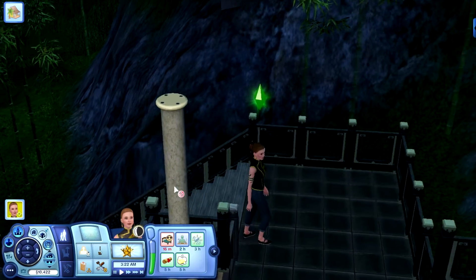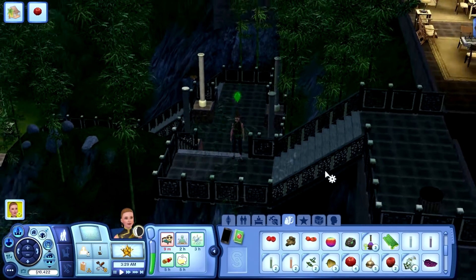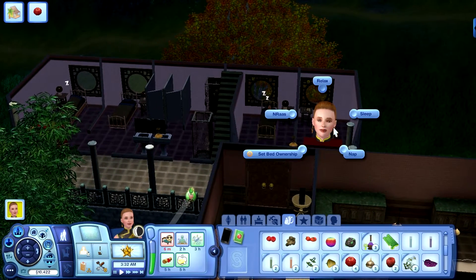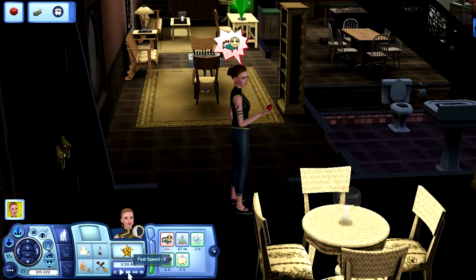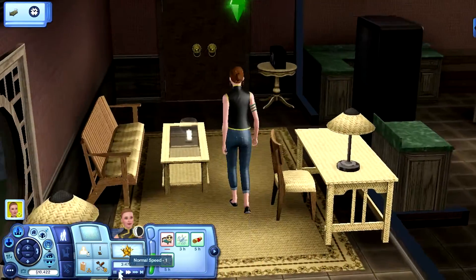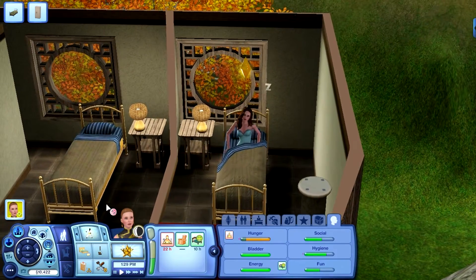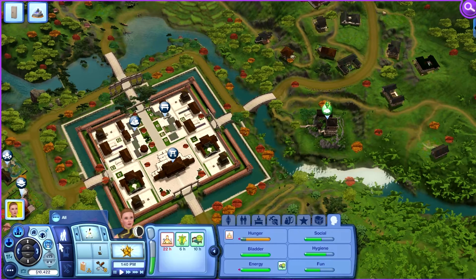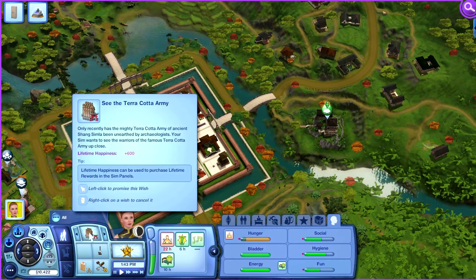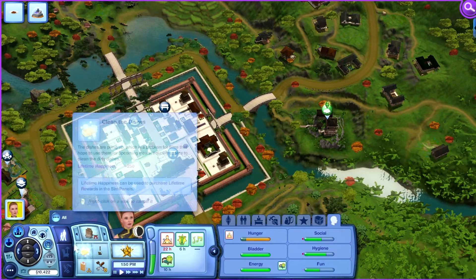Back at base camp she eats tomatoes and then sleeps. Someone else is in one bed so she uses another. In the morning it's a fine day — she grabs something to eat and we're going to the market. I want her to purchase the recipe books; there are only two available in China.